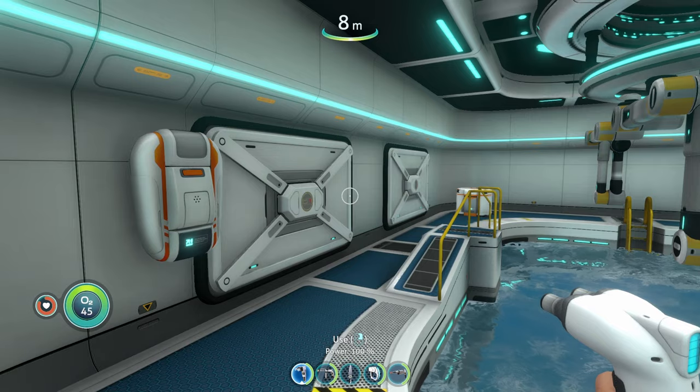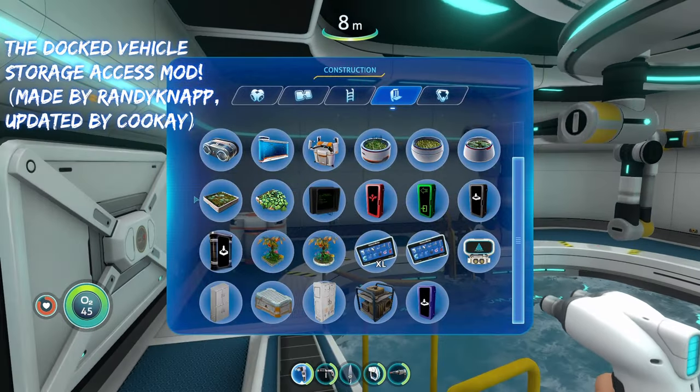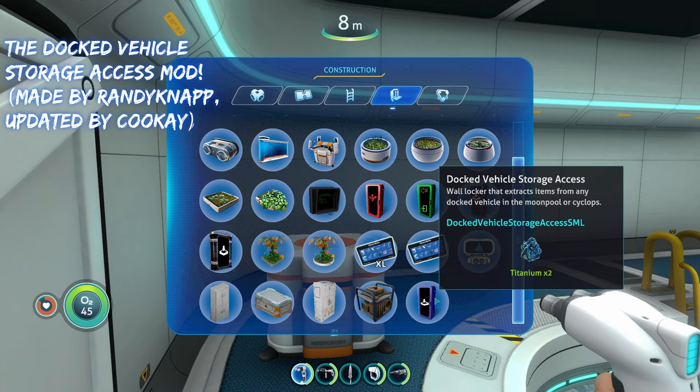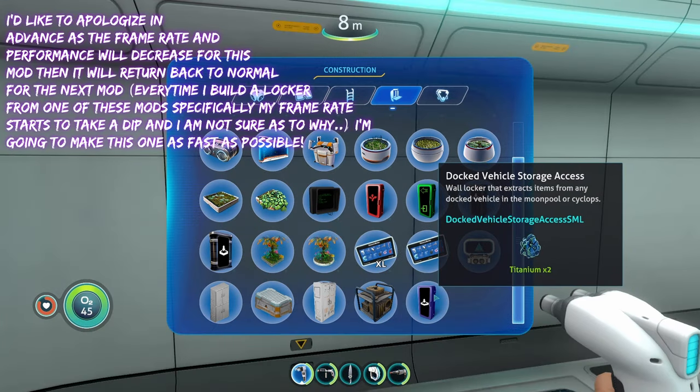The next mod is going to be the Docked Vehicle Storage Access mod. What this mod does is it adds a new locker that you can build in your moon pool or just your base in general. This new buildable is called the docked vehicle storage access.